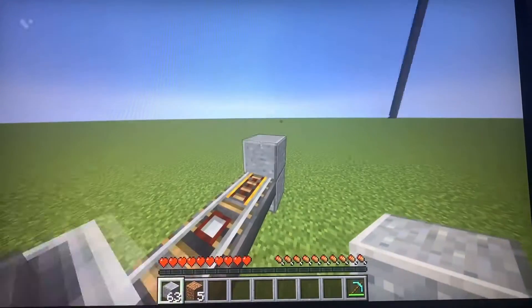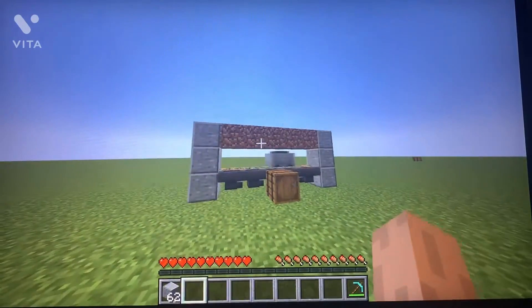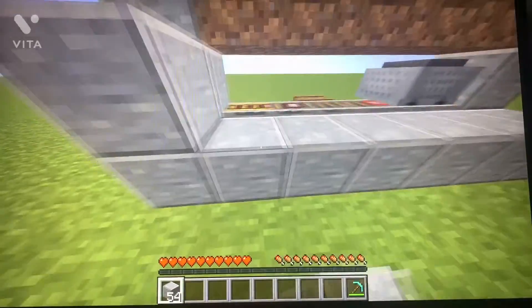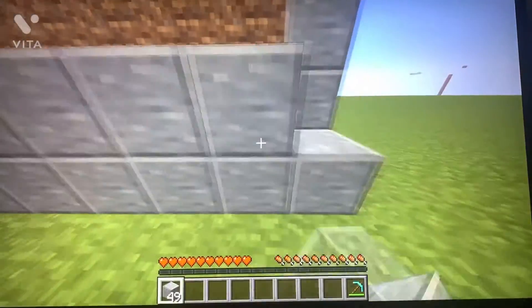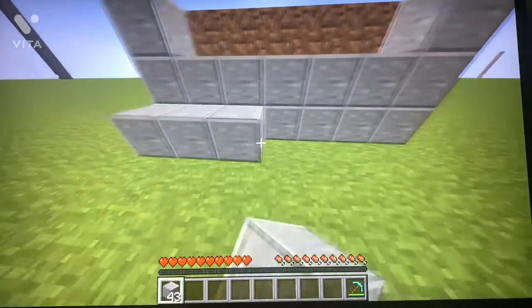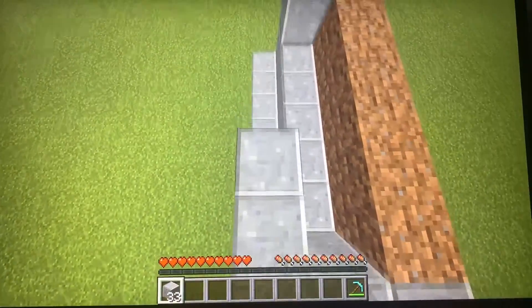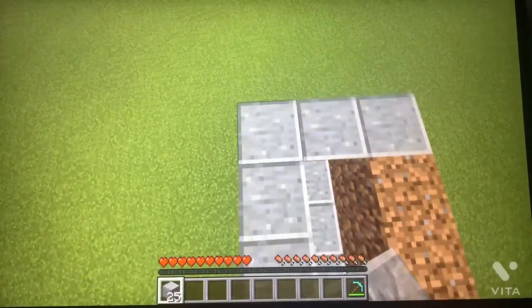Now you want to go to every side and put one polished diorite or whatever block you want there and then fill it with dirt on top. Next go to the back and just build up two blocks high with your building block, then add two blocks on the sides like that. Then next you just want to cover it up so that you'll leave a little five block air pocket right by the dirt.